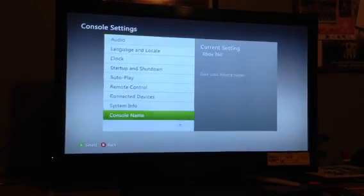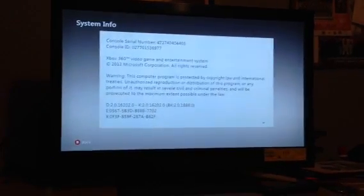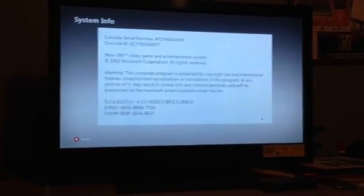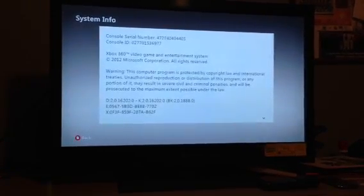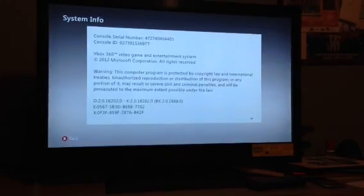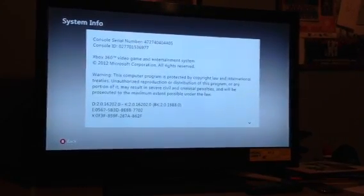So you go to System Settings, then Console Settings, and you go down to System Info and hit this combination of buttons: LT, RT, X, Y, LB, RB, X, X, D-Pad Up, D-Pad Down.